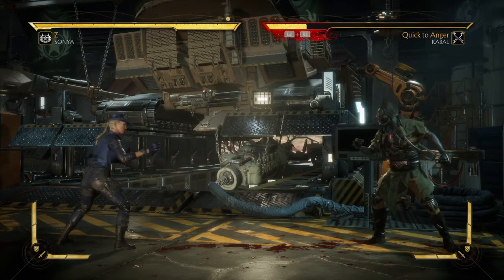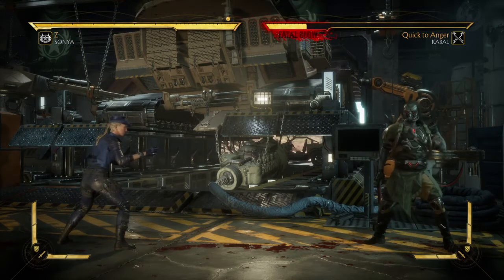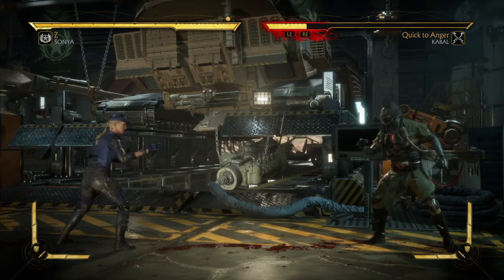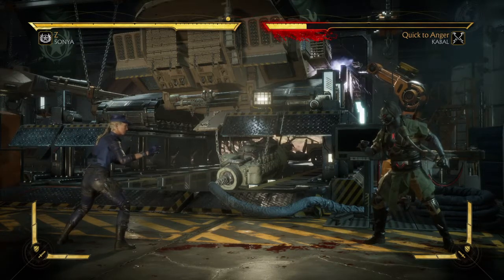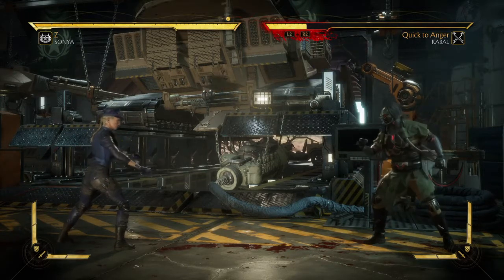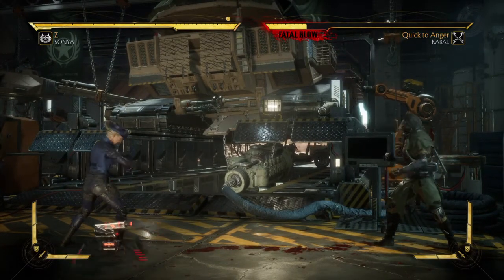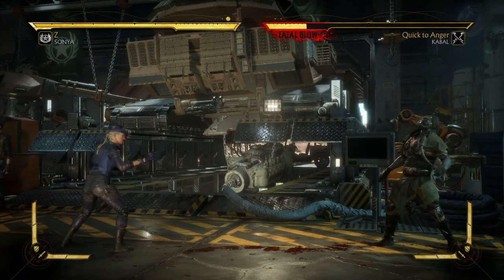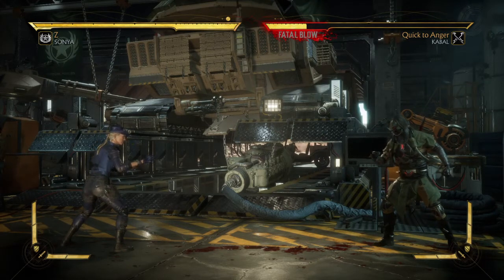The move that you will need is called Cat Tantrum. Her third variation has an entirely extra moveset which includes her bot, called CAT (K-A-T). The move is Cat Tantrum, which is called in by first doing down-back-4 — that brings it out — and then down-back-4 again makes her send the cat over to the opponent. It has five different functionalities.